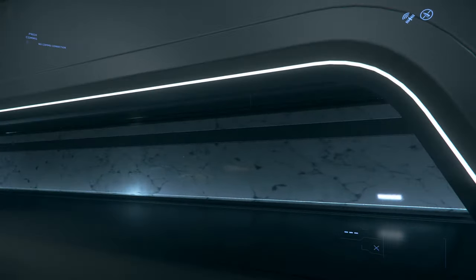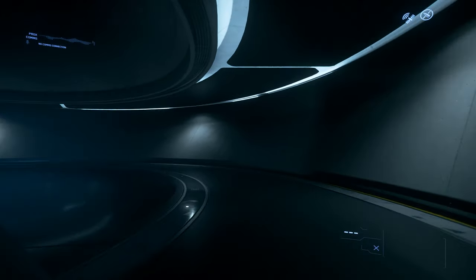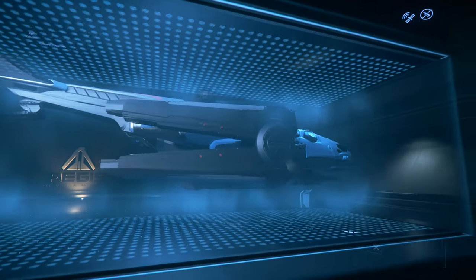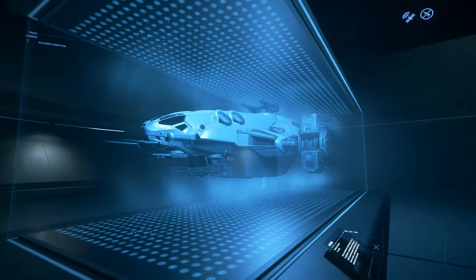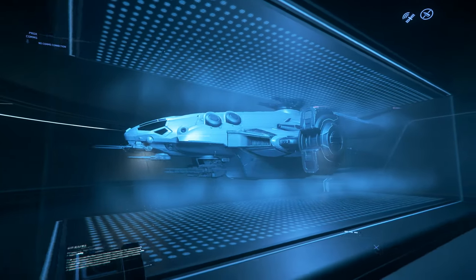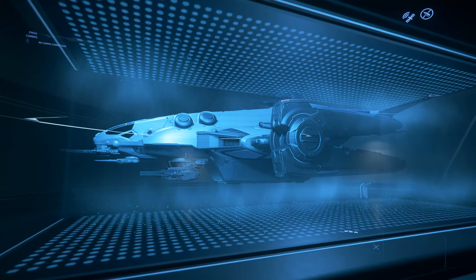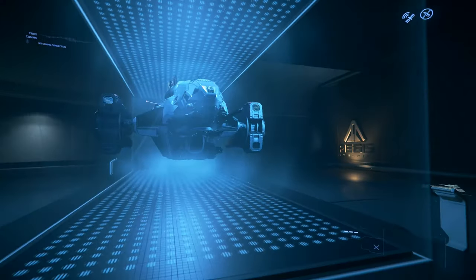Heading downstairs, we can look at some of the hollows in the display hall. The Redeemer is going to be a gunship and it'll be in the game somewhat soon. This is actually a new redesign — they've changed its external appearance quite a few times, but this new one seems to fit the Aegis look a little bit more than the previous one did, and the fact that they've been redesigning it means it'll probably be in game sometime soon.